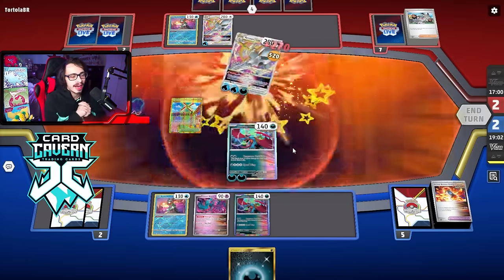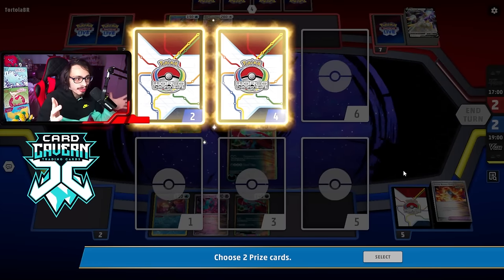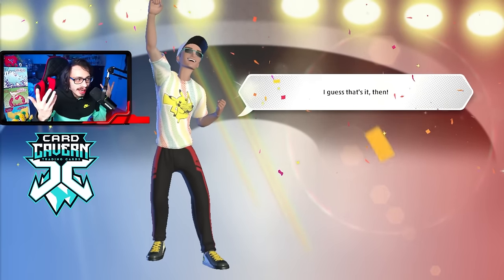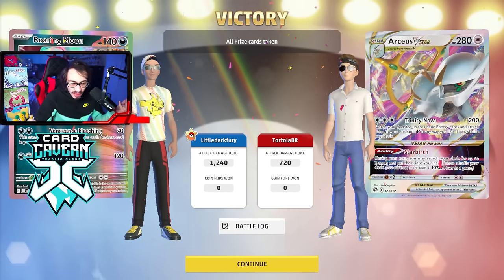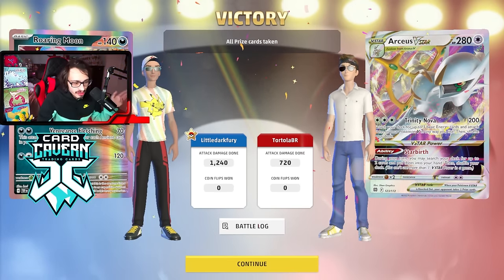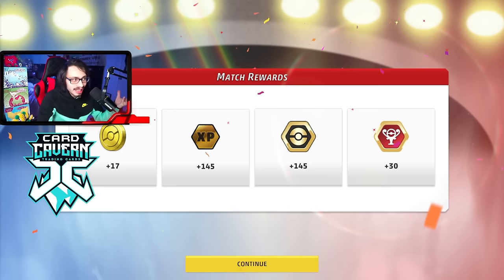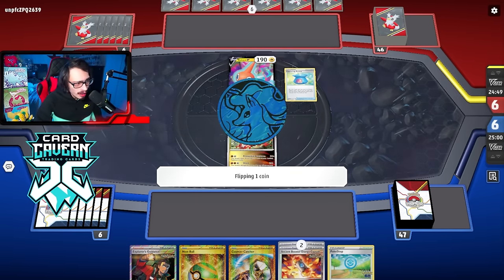This matchup is scary — Noiverne is really bad for the deck. We basically had to play around the Noiverne with Counter Catcher. They did prize the Noibat which was really lucky for us. I think we did a good job playing to our outs and it paid off in the end. The plan was always 2-2-2 on prizes — just attack every turn and my opponent can't keep up with the pressure. It was inevitable we were going to get the KO eventually.